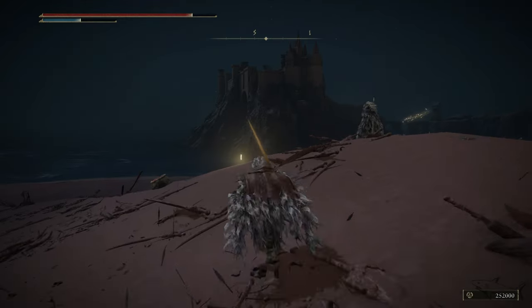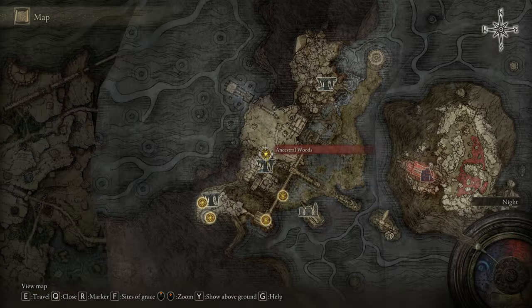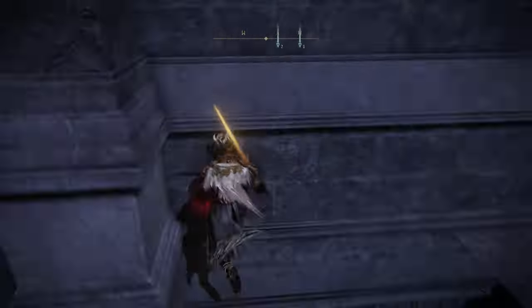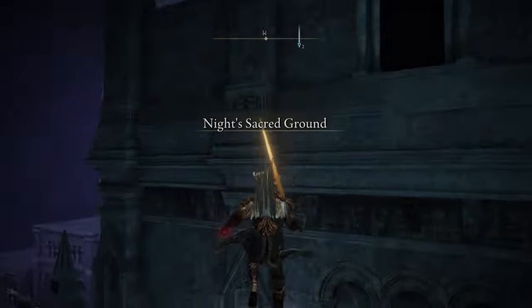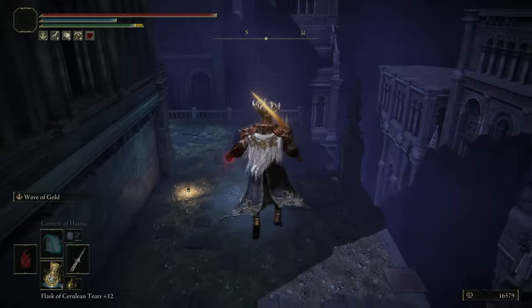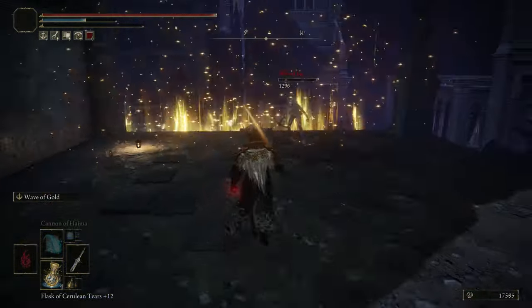That new place is Nokron Eternal City, the underground world. You're going to see an asteroid from the sky — that asteroid opens up a new underground world. I'm talking about Nokron City. Then make your way to the Ancestral Woods Site of Grace after you reach Nokron City. This is a pretty easy location to reach, and from there just follow me because the next part is how to get that very important item: the Finger Slayer Blade. You don't have to stop to fight those guys along the way.